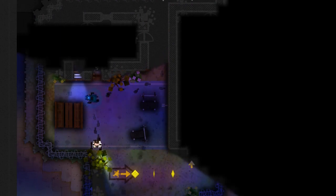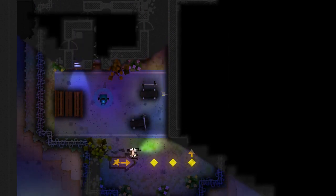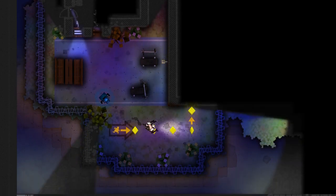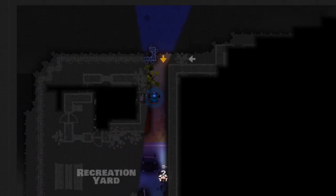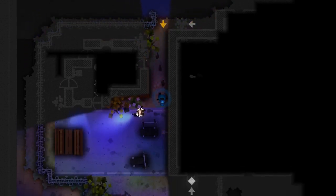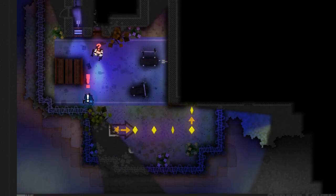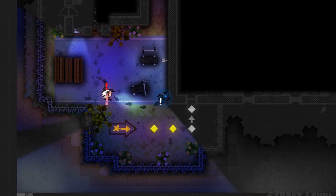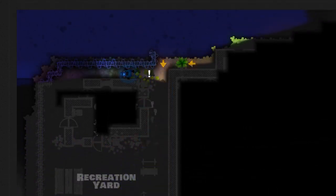Here's the first guard we can actually mess around with. Guards have three levels of alert. When they first see you, a question mark will slowly fill up. When it fills up white, the guard will come to investigate whatever caught their attention. Then the question mark will start slowly turning red. When it turns red, the guard will change to an exclamation point, and at that point the guard is fully alert on you — focused on chasing you down and beating you to death.